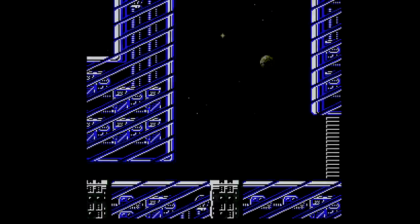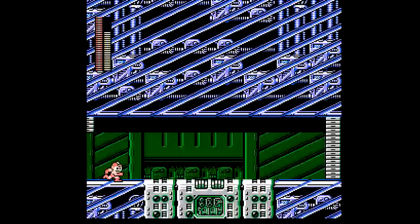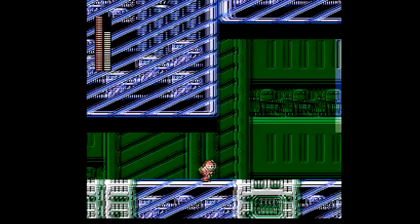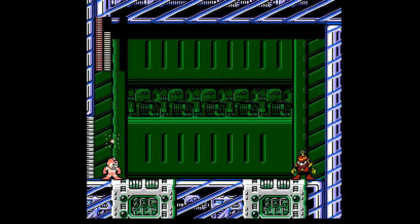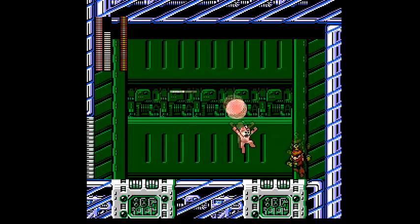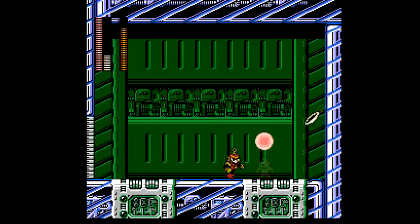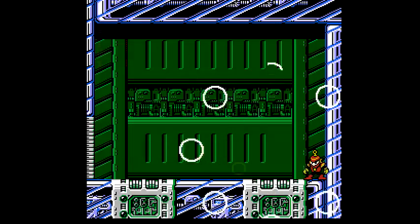And here's the boss. We're gonna use the Pharaoh Shot. There's a trick to the Pharaoh Shot to not use up any ammunition. It's Ring Man. This guy is actually pretty tough. He killed me.